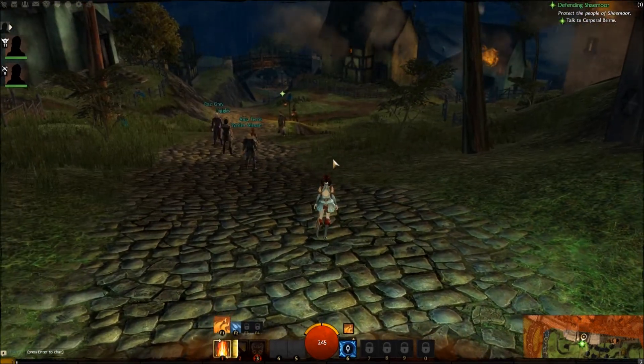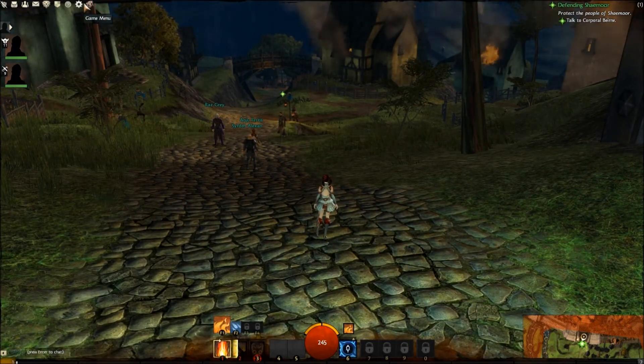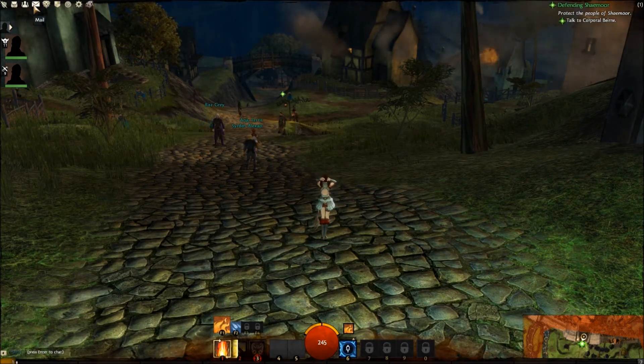If you want to bring up your menus, they are up here on the upper left-hand side. We're only going to go over the Hero, the Inventory, the Contacts, and the Mail menu.